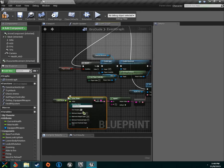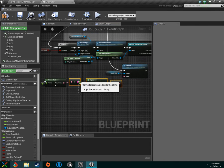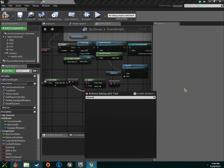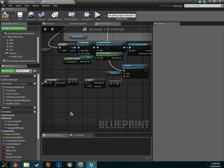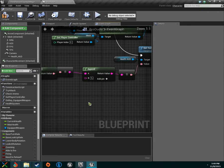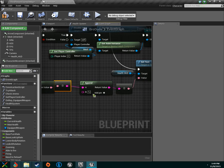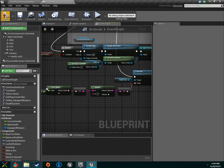Don't worry about the dropdown menu. Those nodes are automatically created when we drag this off. Now search for String Append — not Append Array, it's the green function node. That will automatically connect all the nodes together. All you really need to do is add a percent sign and you're good. That tells it to take our current health, convert it to text, and append the percent sign.